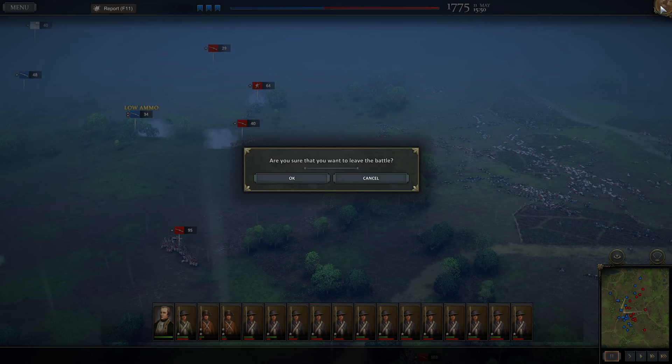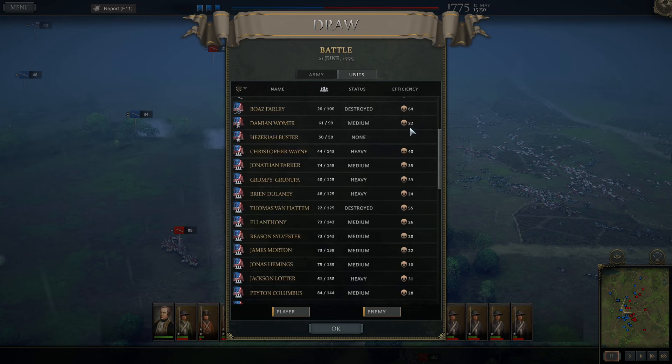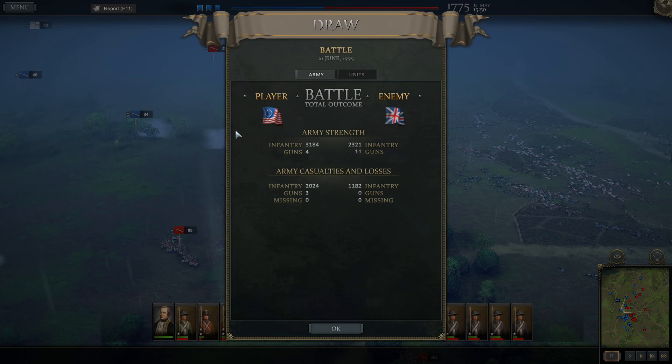This battle is likely an enemy victory, but it could go either way if I kept fighting. I'm going to do the strategically appropriate thing and leave the battle — and sure enough it turned out to be a draw. The enemy has more elite troops, so we're always going to take more casualties early in the war. 1,182 of the enemy killed or wounded — not bad at all. We actually destroyed entire enemy units — that was the main goal and I think it was accomplished. If you like these sorts of battles, let me know in the comments, like, comment, subscribe, and I'll see you on the next one.